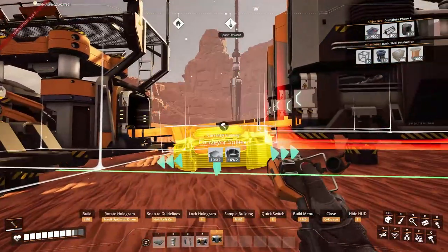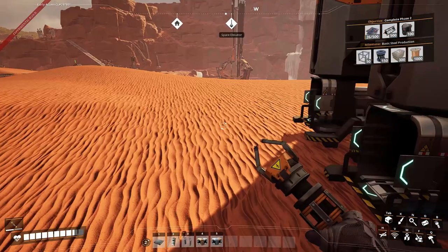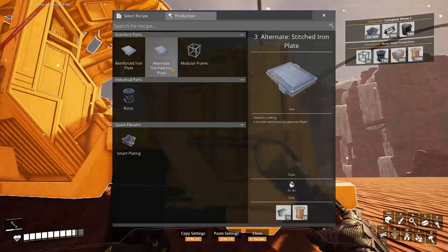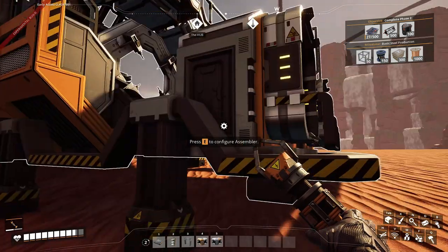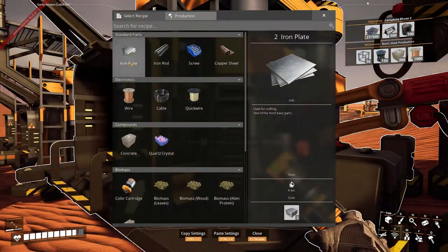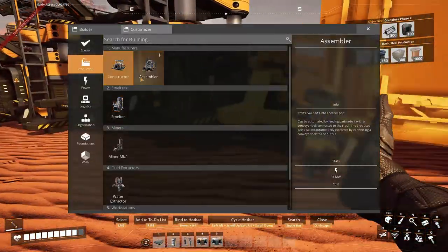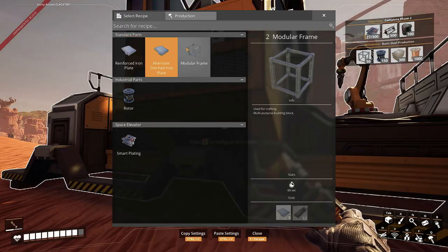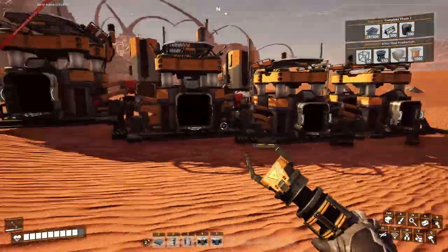We're probably gonna have to upgrade power during the episode. This will make all of our stuff that we need. Then we need to make 12 iron rods per minute and 20 metal plates. Iron rods — I think I'm gonna have to make two. Then I'll have more — no, I just need one. That's the rods we'll tape in a bit later.